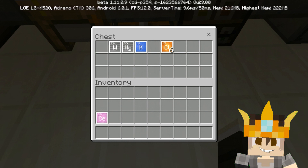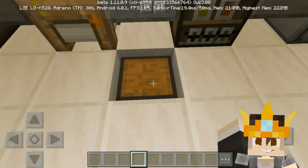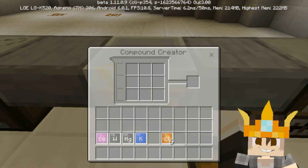Next is a color torch. You need: one cerium, one tungsten, one mercury, one potassium, and six fluorine. Now you need to go into the compound creator and input these elements.